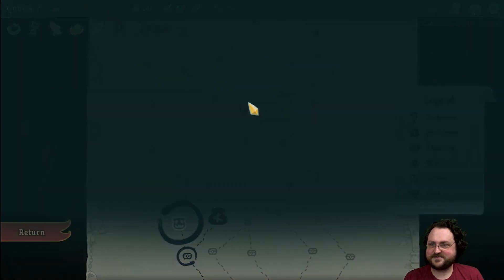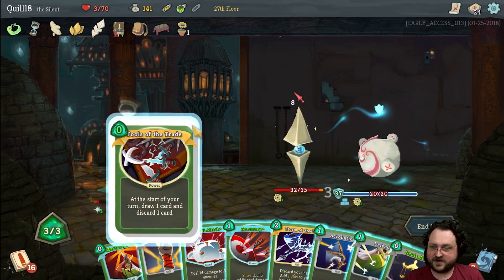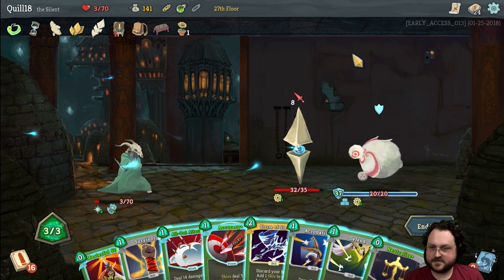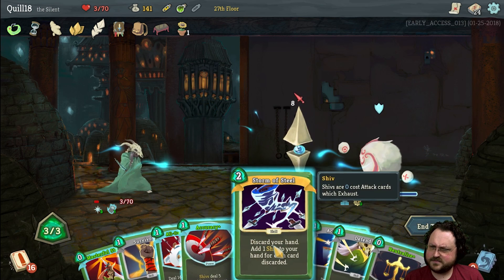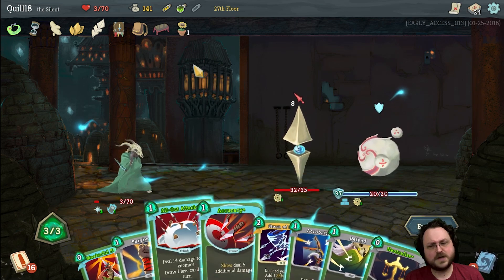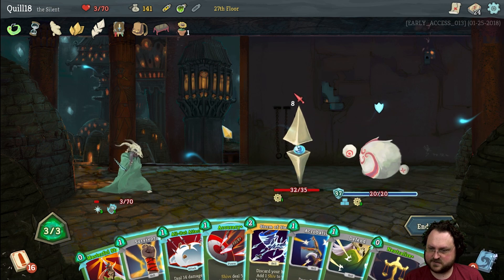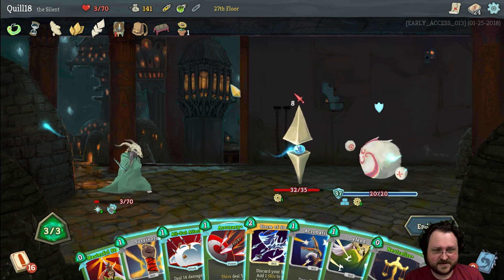Two normal fights in a row with three hit points. I was going to poison right away but of course they both have an artifact. We got a free Tools of the Trade — that is a powerful card. So I'm thinking I'll Neutralize this guy to pop his artifact and then I'll poison him. We're probably dead anyway. How much damage — if I go Accuracy then Storm of Steel, I'll have six shivs each doing 9 damage, so 63 damage total. Yeah, okay.